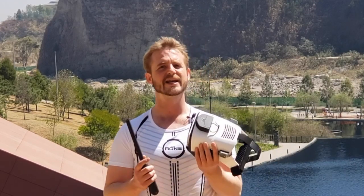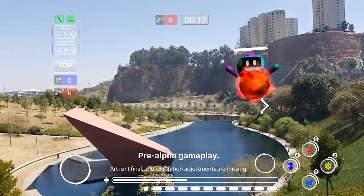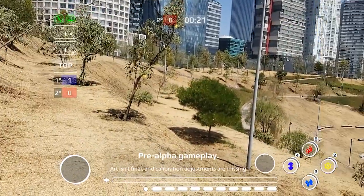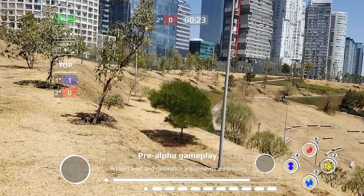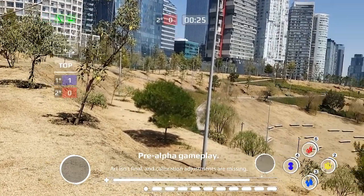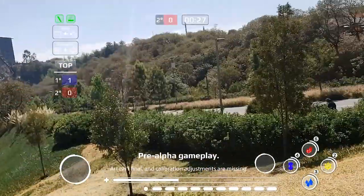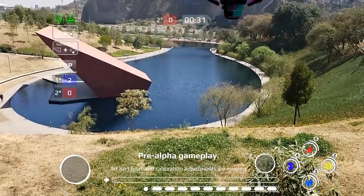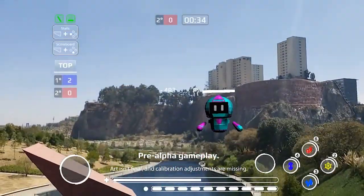I want to talk about defense. Defense is kind of an advanced mechanic but I wanted to show it to you. Defense in the Bone works like this: if you are looking at the person that's hitting you, you will actually see the superpower coming to attack you. If you are looking anywhere else, you will not see it — but either way you will have a notification in your headset telling you that there's an incoming attack.